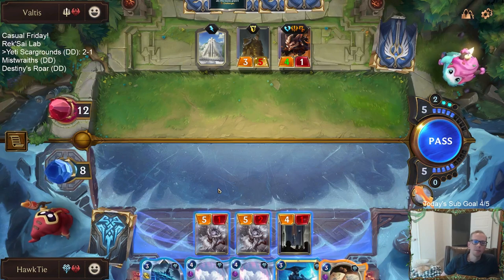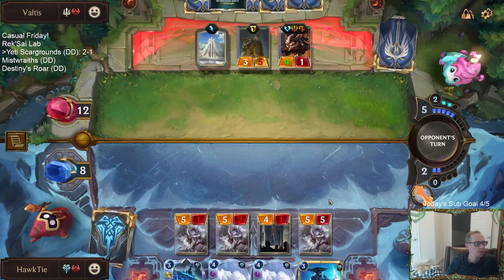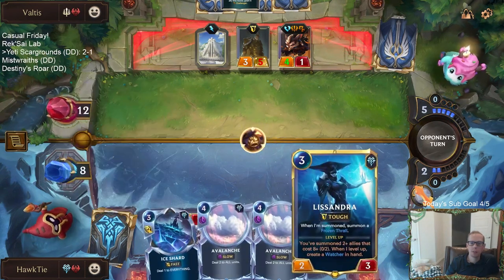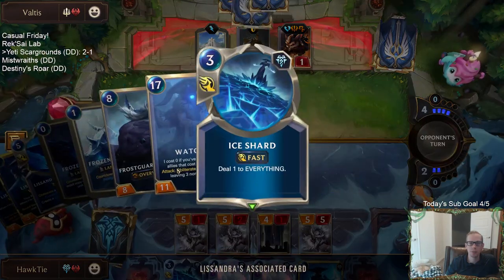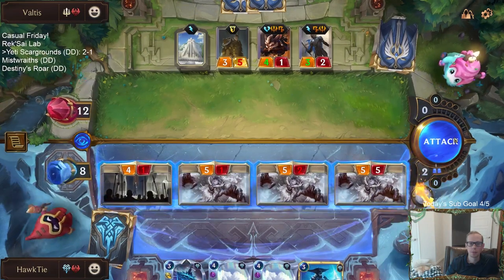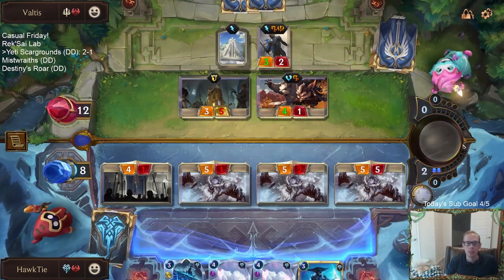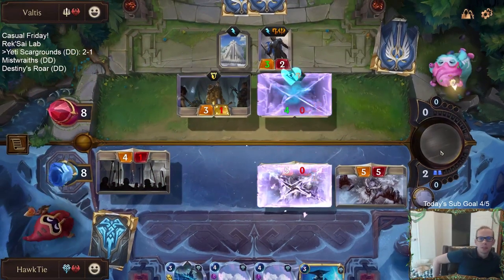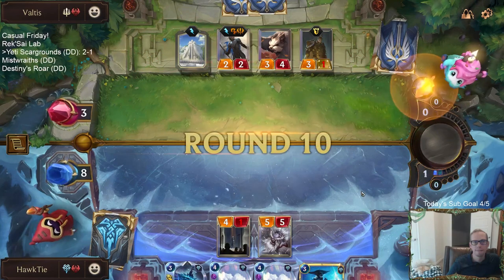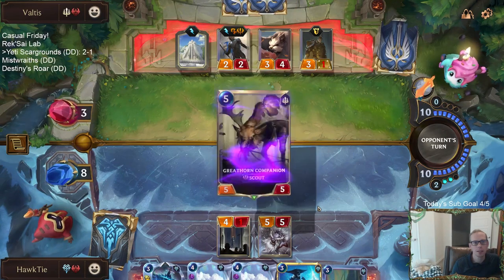If I attack out I do five damage and kill all my stuff. The deck that we're currently playing was made by Orois, and Orois wanted to try to build a list with Ice Shards and Scargrounds together. Down to three — three's not a lot of life. That Scargrounds would have been so good to have back on round three when we had nothing. Think of all the small amounts of damage all of our units have taken this game.